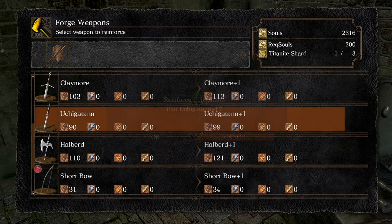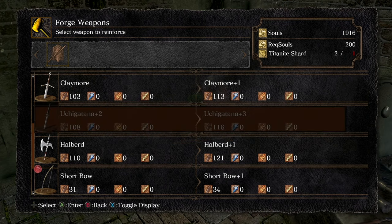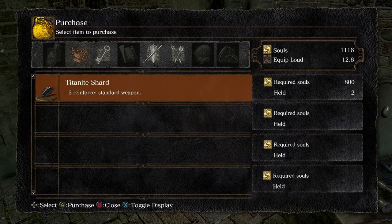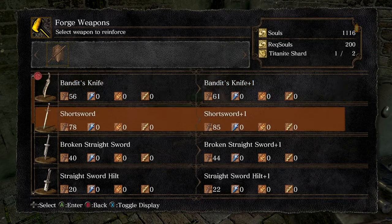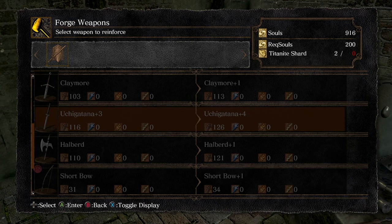I'm going to be looking to level this Uchi Katana. We reinforce it, which makes it plus one, and we're going to get this to plus two. To get it to plus three I need one more titanite shard — so let me just quickly do that and then reinforce to plus three. The damage has gone up hugely. When we get it to plus five, we will need to find the large ember to go any further. But at its basic level, that is how you upgrade weapons — you'll need titanite shards, souls, and a blacksmith.